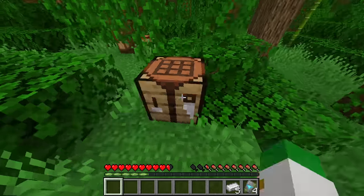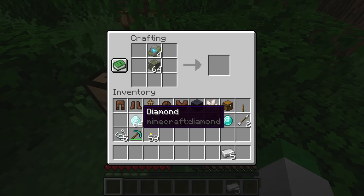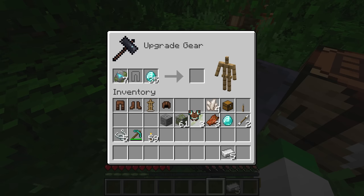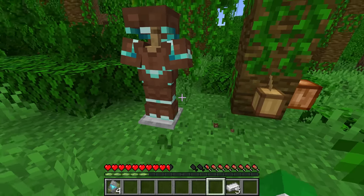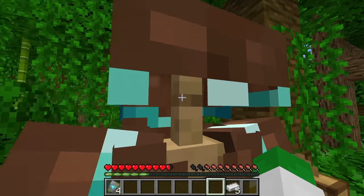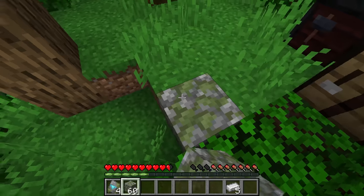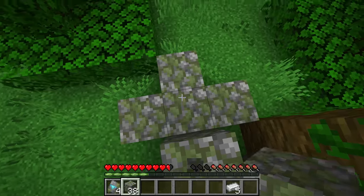If you want to copy the wild armor trim, you need mossy cobblestone, the wild armor trim itself, and 7 diamonds to copy it. The wild armor trim looks pretty cool — it tends to be a rather low-set and interesting pattern with some details, especially on the helmet, almost forming like eyebrows. This is probably the easiest armor trim to get if you have a giant jungle nearby. You can also use a seed finder like chunkbase.com to find structures in bulk.